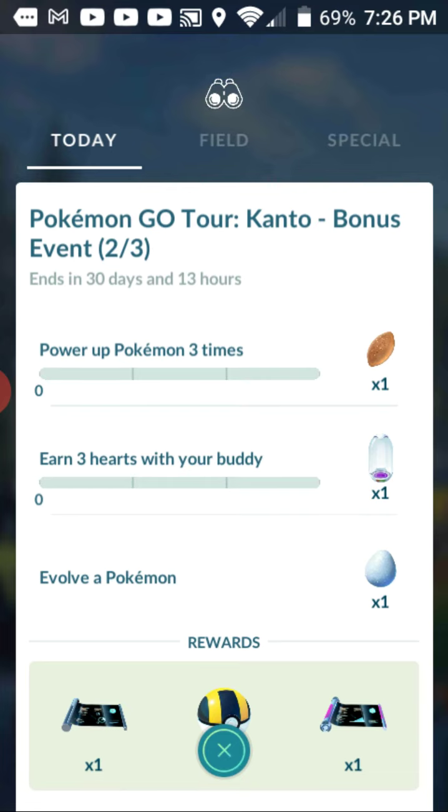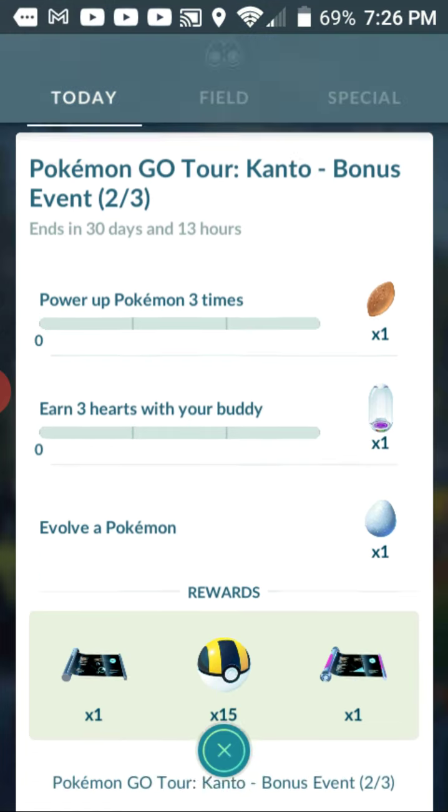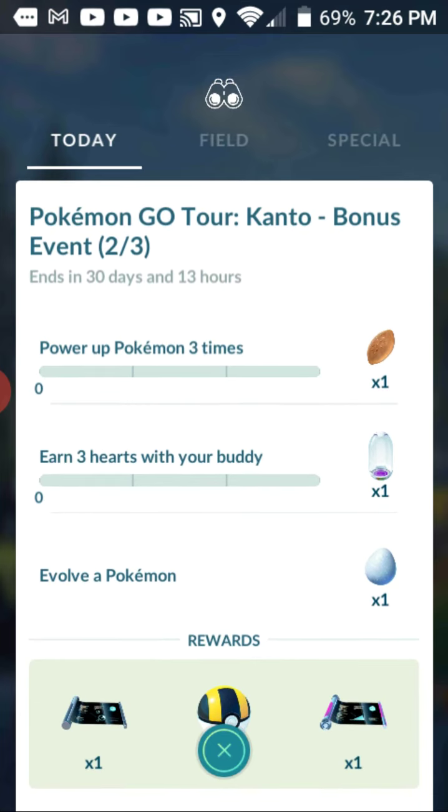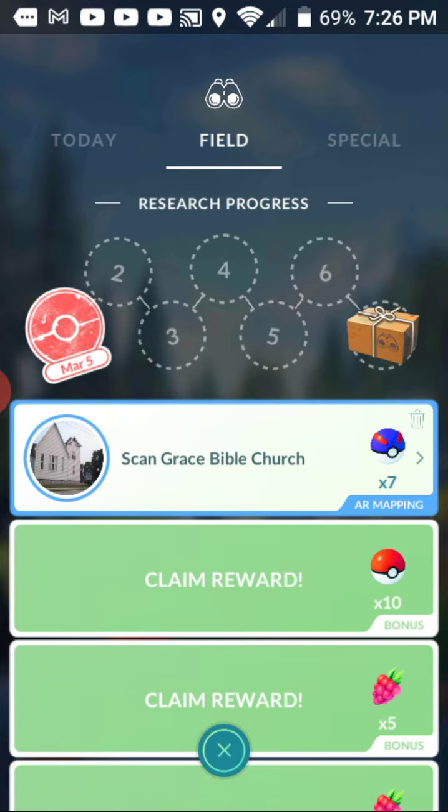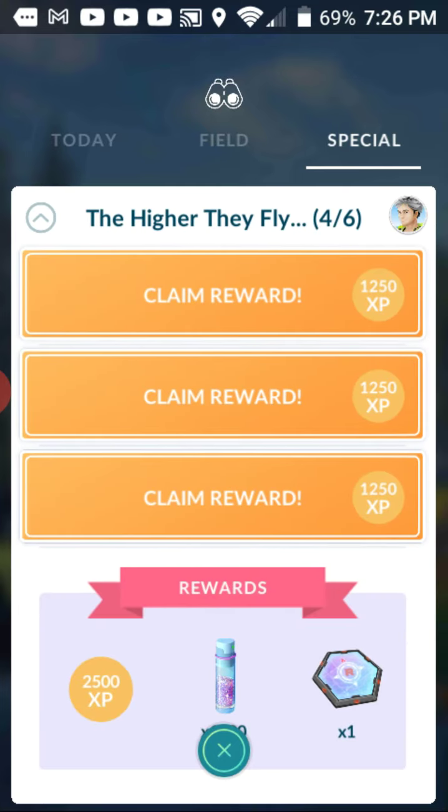Looks like we get a Charge TM, a Fast TM, and 15 Pokeballs — cool! Plus we get an incubator. I love incubators, I never have enough of those. We do have the 'Higher They Fly' quest available, but I'll probably save that for another video.